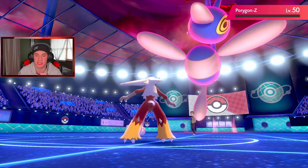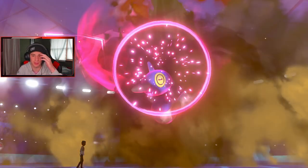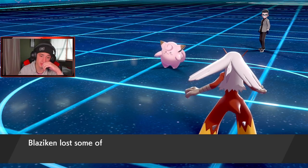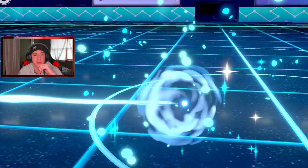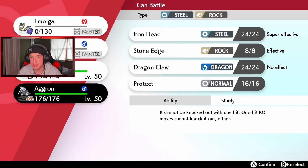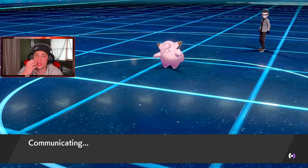Emolga is slower now but Blaziken outspeeds Clefairy — I'm cool with that. Blaziken, get out there! Get it out of my face, beautiful — I love you Blaziken. That is huge. Now we have Kartana and Aggron in the back. It's a 3v2 but we still have our Dynamax. He used his early on with Porygon, and Clefairy is taunted so we know it's going into Moonblast. We have two Steel Pokemon — I'm liking this.